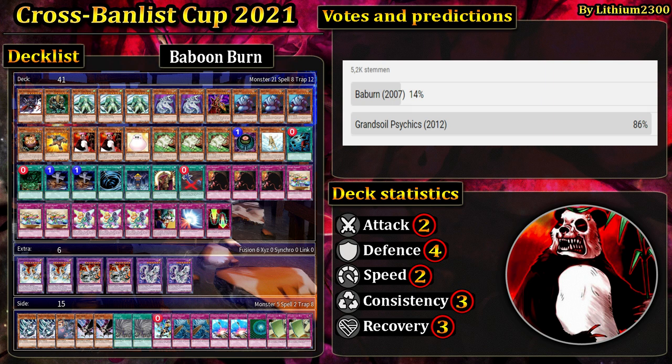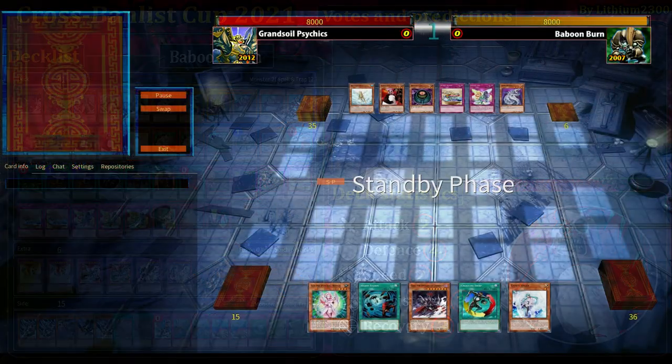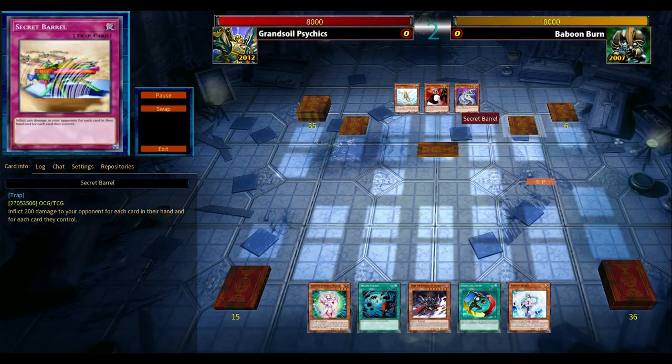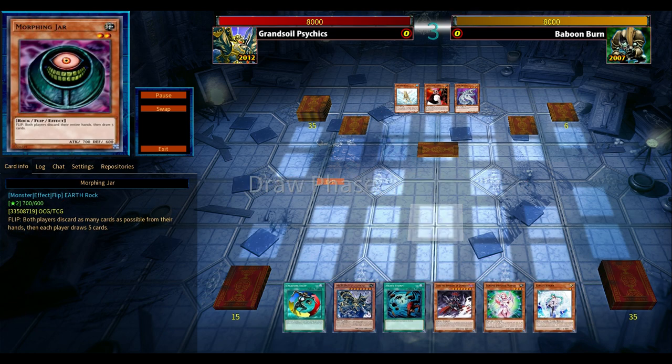In the OCG, Baboon Burn felt much more nostalgic and powerful — I believe the OCG also got access to more Baboons in the main deck, but I'm not sure. In the TCG when we actually got Baboon, it was allowed to be played at, I think, one copy, and I believe it was a Shonen Jump promo card.